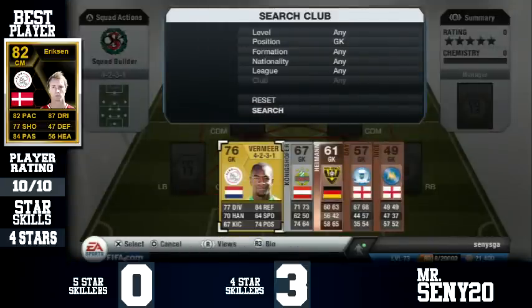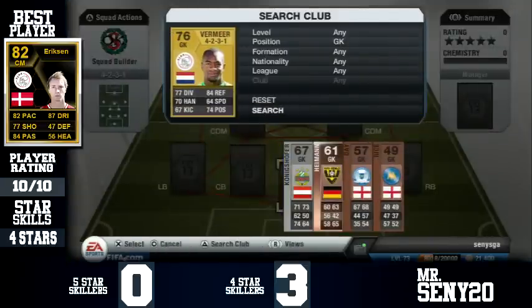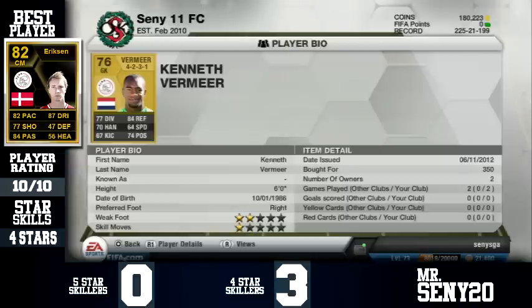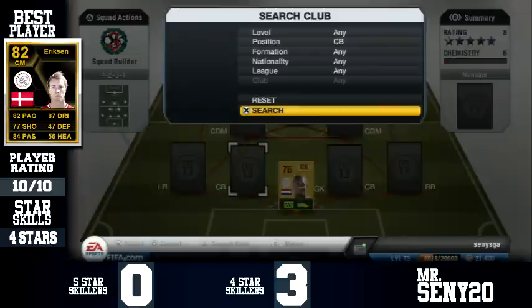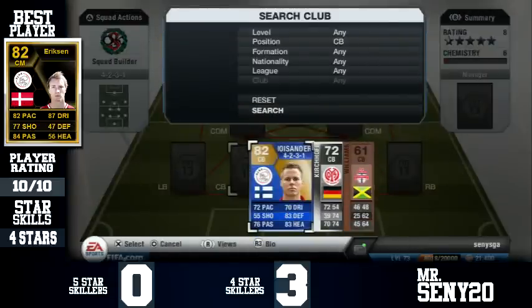The goalkeeper is Verme. He's an alright goalkeeper, he's got good stats. It says he's 6 foot but he seems really small in game. He's not a bad keeper — I didn't go for the inform due to not wanting to waste that much on this team, but he is a good keeper.